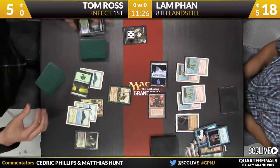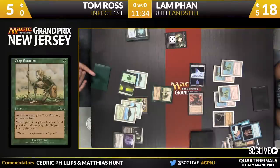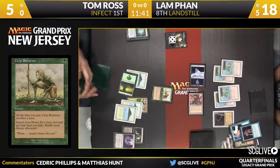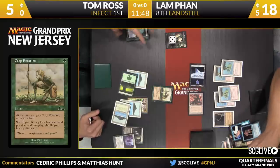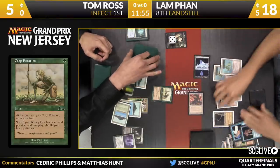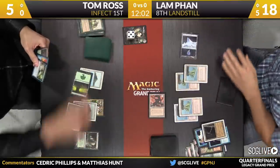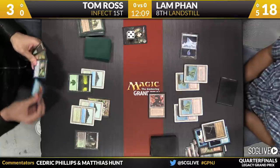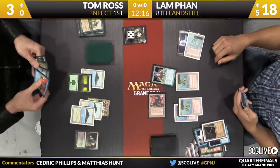Some of these aggro combo style decks can reload, but Infect just isn't one of them. That's another attack for two. Ross may be considering Crop Rotation here — there is the Crop Rotation. Sacrifice of Fetchland here to pay the cost, and he will go searching. There is an Ink Moth Nexus. Quick update: on one match, Dan Jordan with Blue-Red Delver is up a game over Royce Walter playing Storm. The Crop Rotation has resolved. Ink Moth Nexus is in play, but you do see the Wasteland staring that in the face — and Wasteland will be used. There goes Ink Moth.